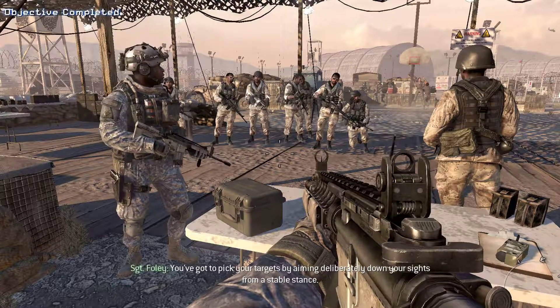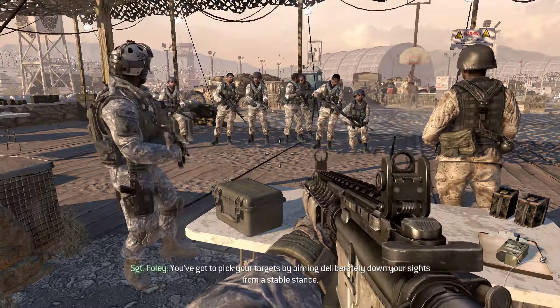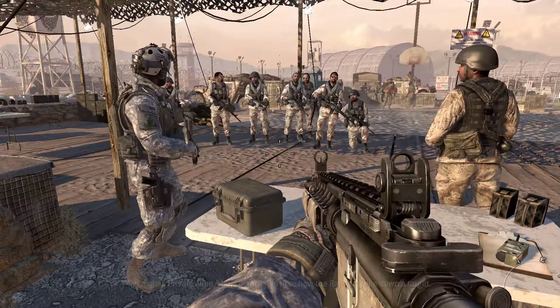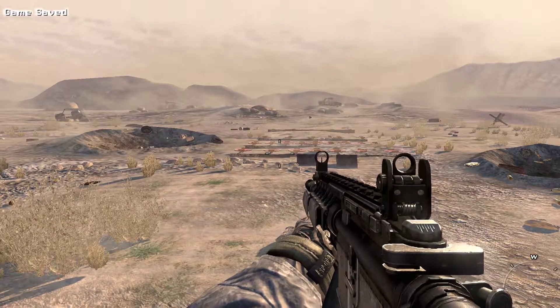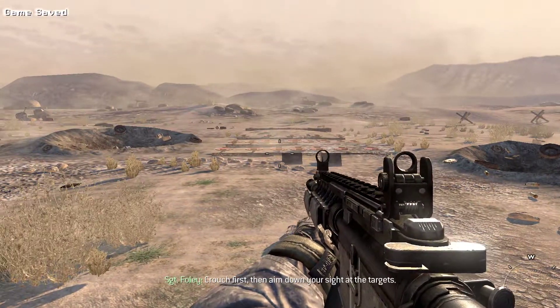You've got to pick your targets by aiming deliberately down your sights from a stable stance. Private Alan, show our friends here how the Rangers take down a target. Crouch first, then aim down your sight at the targets.